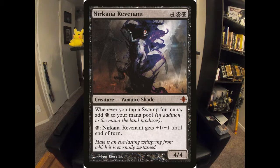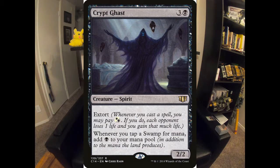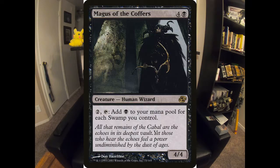Neerkana Revenant — a big aspect of mono-black is surprisingly mana doubling and ramp, and this is one of the pieces in that. Each time you tap a Swamp for mana, you generate an additional mana. It's really here for the fact that you can just start doubling up your mana because it can get out of hand. While we're on the mana doublers, we're also playing Crypt Ghast, of course. You want to get the mana doublers as often as possible. And then Magus of the Coffers as well — being able to pay two and tap him to add a black mana for each Swamp you control can get really out of hand for your opponents.